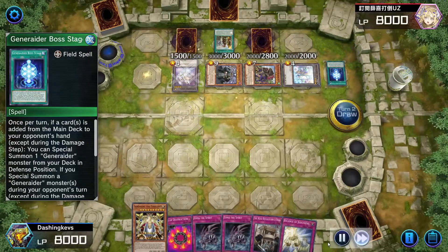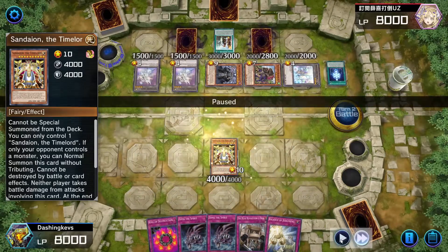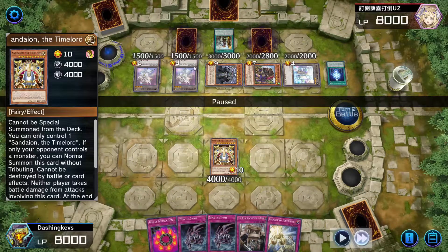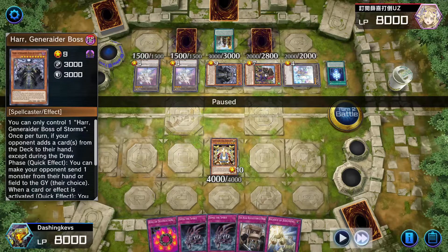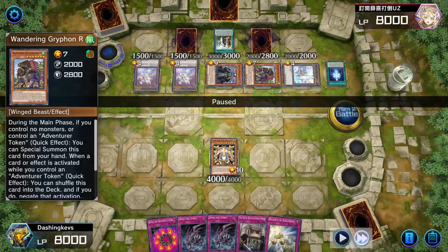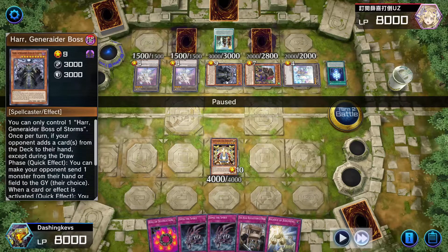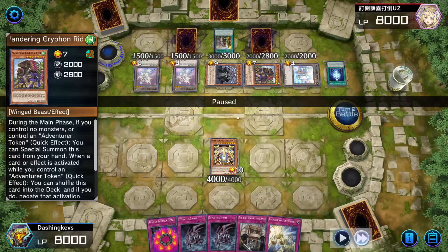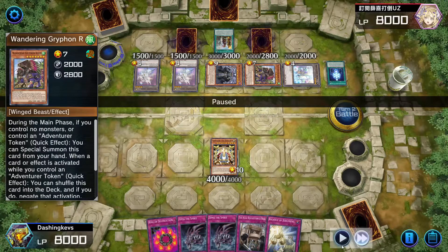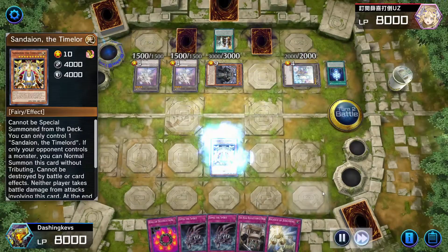Our deck is designed to take on potential multiple negates. As you can see, he has two omni-negates with the Generator as well as the Griffon. Our play here is to attack the Generator — actually we could attack the Griffon as well. Maybe the Griffon would have been the better play because they normally run just one. And yeah, we attack the Griffon — okay, so that was a smart play from me.